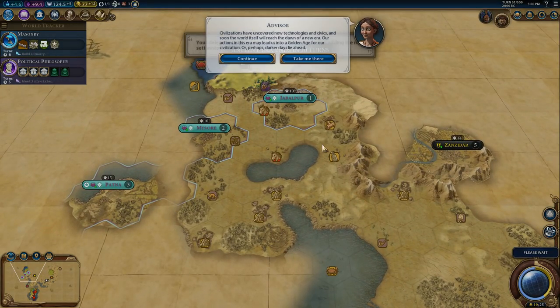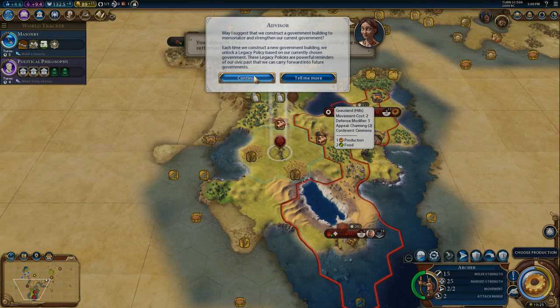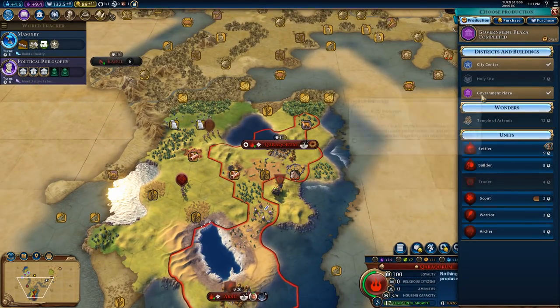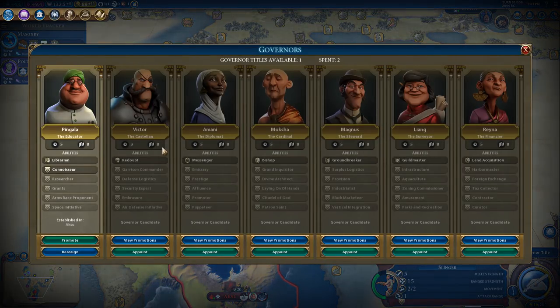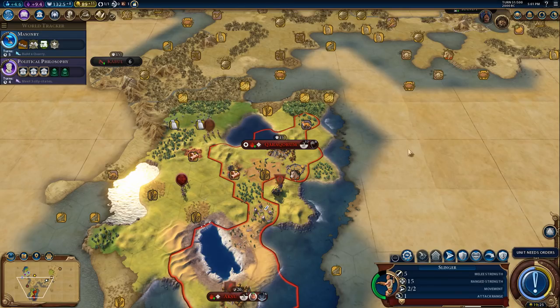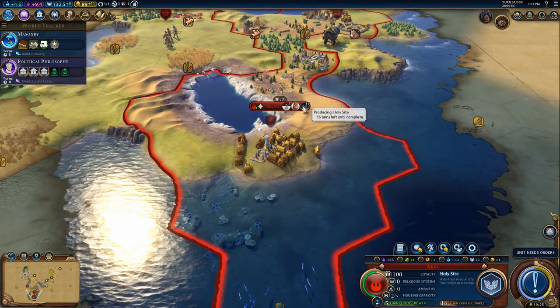Third city placed! Civilizations have uncovered new technologies and civics. That's going to be useful. May I suggest constructing a government building? We're going to do a third city first because we can't build government buildings yet. Government title - great prophet points generated per turn in the city are doubled. Yes please, that is fantastic. If we can get some holy buildings going in here.